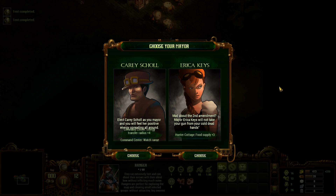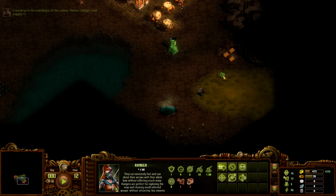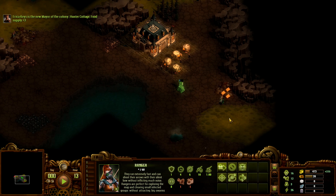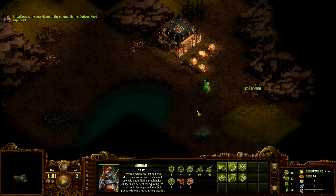One more thing we have to choose is our mayor. You get a choice between one of two mayors and they will have random bonuses — these bonuses will be different in every single game. Right now we have command center energy transfer radius plus 4 and command center watch range, while the other one gives us plus 3 food from hunter cottage. These are not exactly impressive. I think we'll go for plus 3 food supply from hunter cottage. Sometimes you get much more useful bonuses — like a more advanced defensive building you can place for free, which can be pretty damn good.